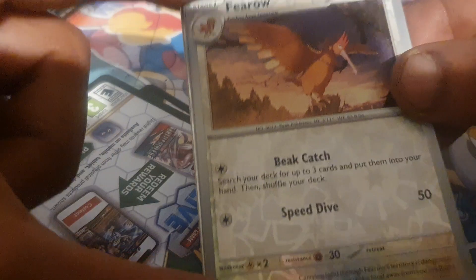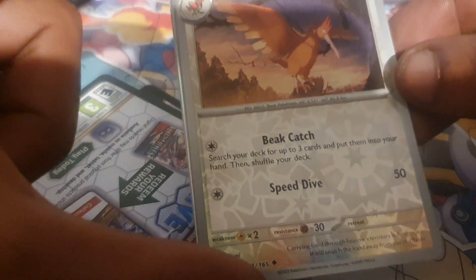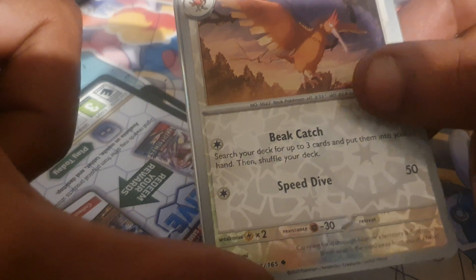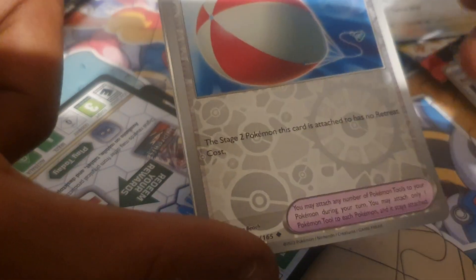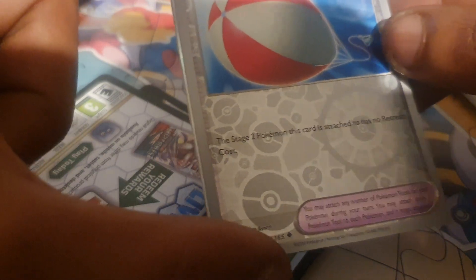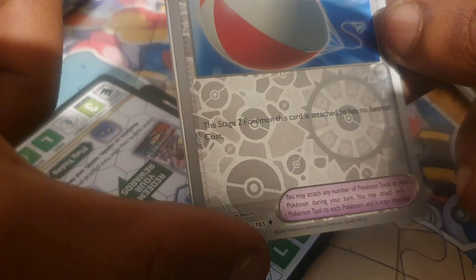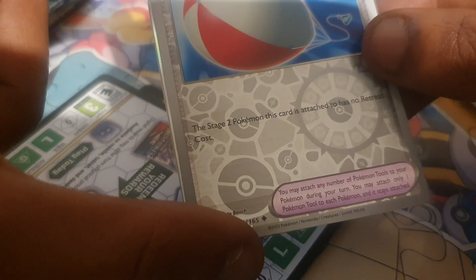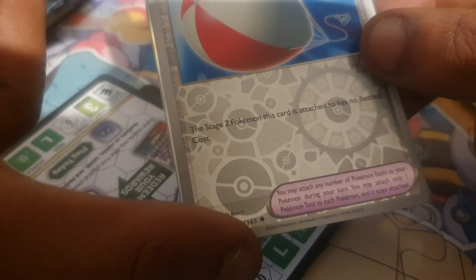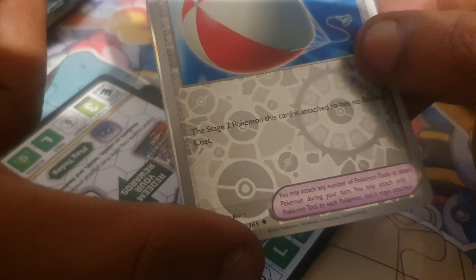Next pull is a Fearow, 90 health points, normal type Pokemon, dex entry of 22, with moves of Beak Catch and Speed Dive. Pokemon Tool Trainer, Big Air Balloon: this Stage 2 Pokemon this card is attached to has no retreat cost. You may attach any number of Pokemon tools to your Pokemon during your turn, but only one Pokemon tool to each Pokemon and it stays attached.